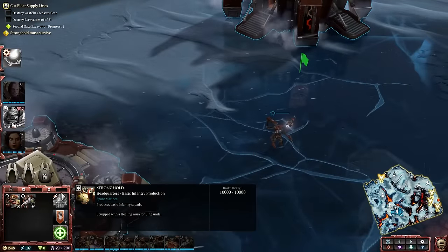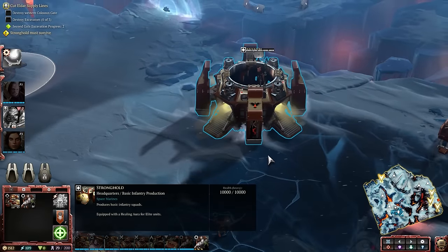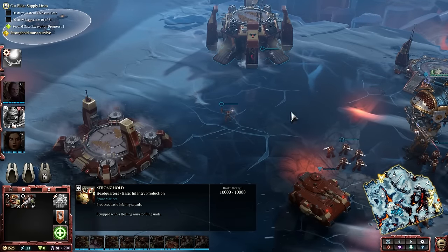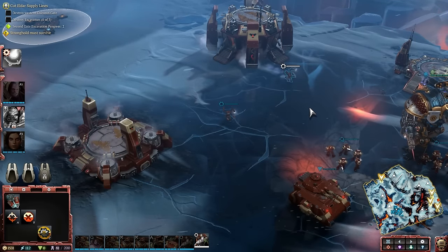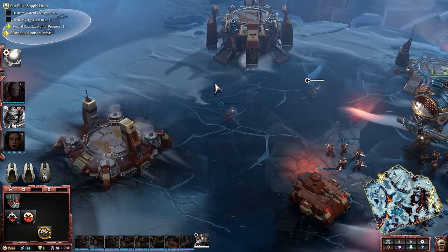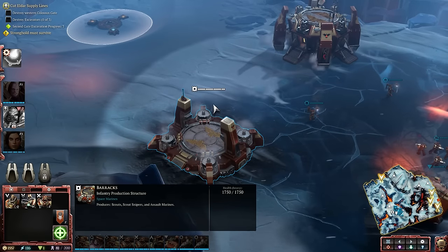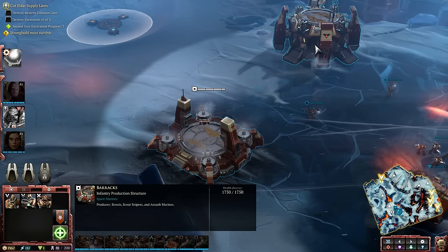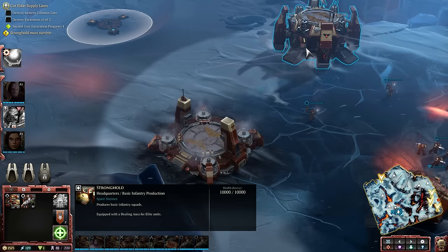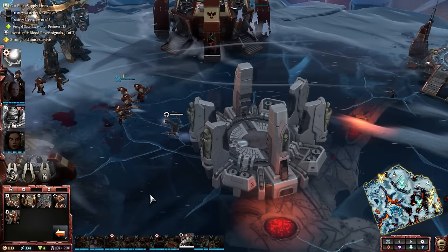So let's start with base building. Dawn of War 3 is bringing back base building, designed similarly to the original Dawn of War but with some substantial changes. You start off with a stronghold — this is your primary command post. Don't lose it; you can't rebuild it, and it's the only structure that can build Servitors, your builder units. Space Marine buildings no longer need to be built within a specific distance around a stronghold or capture point like in Dawn of War 1. You're free to call in that barracks or machine cult anywhere you can get a Servitor, meaning frontline bases can be easily deployed to help bolster your frontline. It's going to open up a lot of strategy.